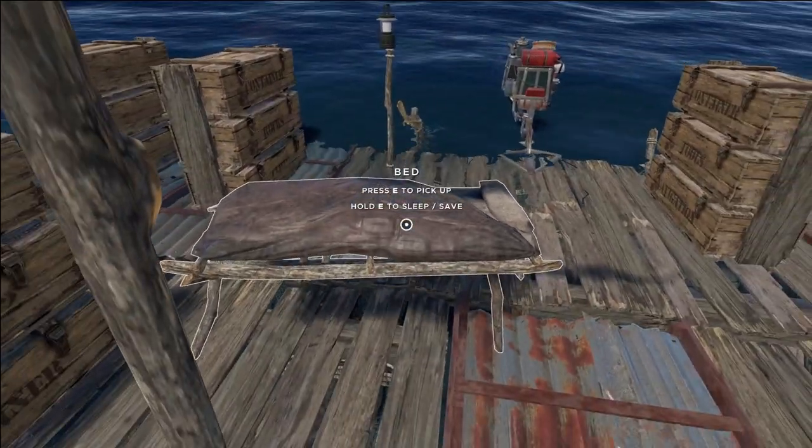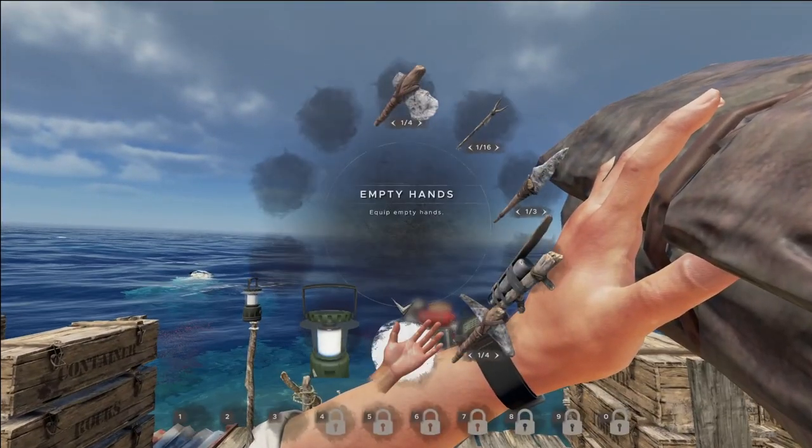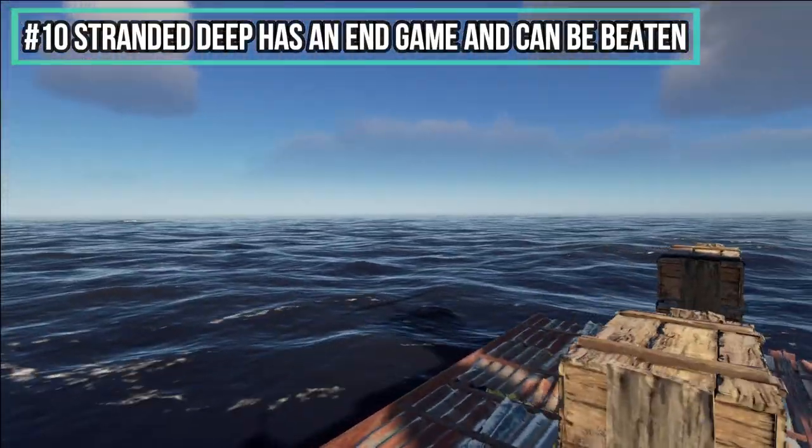Number nine: you can use the bed to save your game and sleep. The best part is you can carry it with you anywhere you go, and you can even toss it down on your raft and use it even if you're in the middle of the ocean.